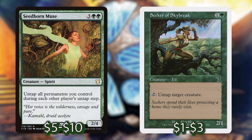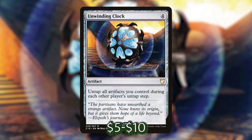Next, we have Seedborn Muse and Seeker of Skybreak. These are both creature untap shenanigans. Seeker of Skybreak untaps her just once, but Seedborn Muse will do it every turn, giving us extra activations every time and letting us cast more spells off the top on other people's turns, which is really nice. Speaking of which, the next one is Unwinding Clock, which untaps all artifacts — a lot like Seedborn Muse except just for artifacts and it costs one less. It doesn't untap Svella unfortunately, but it will untap things that untap Svella, which will give us more activations.